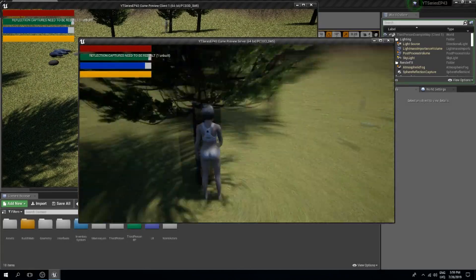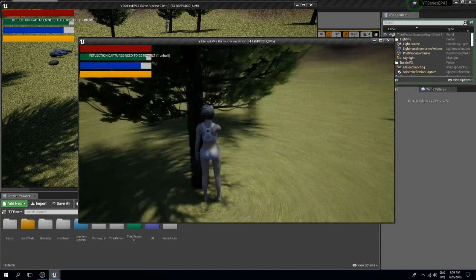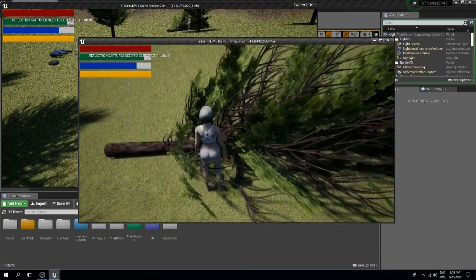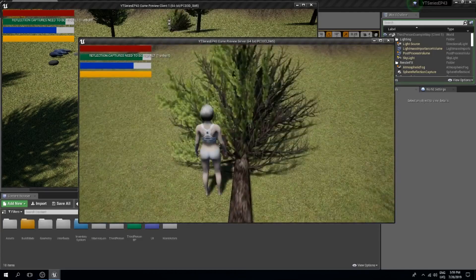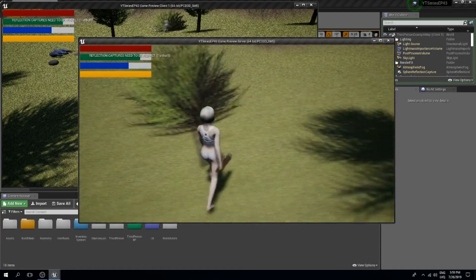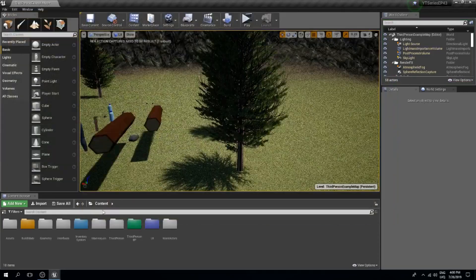With this done, let's go into the game and chop down some trees. If we try to bug it, the tree is not falling from one hit — we need five hits since the tree has 100 HP and the axe does 20 damage. The tree is destroyed, and we can see it replicating properly on the other screen.